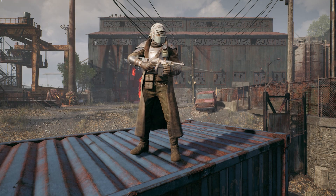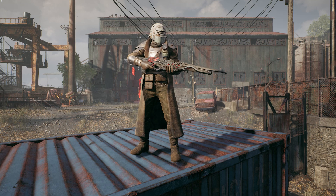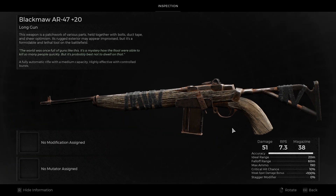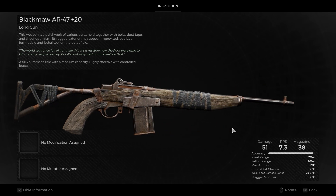Hey, welcome back to Remnant 2 Apocalypse Tested. Today we'll be looking at the arsenal of automatic rifles, starting with the Assault Rifle, now going by the name Black Maw.